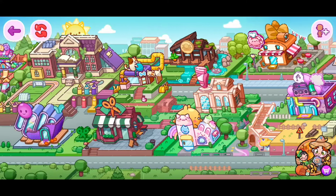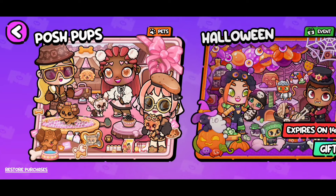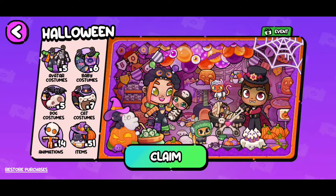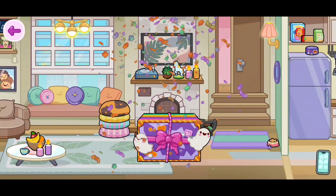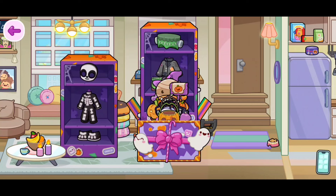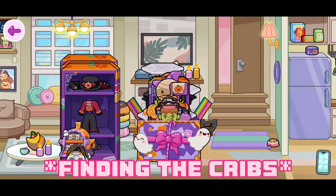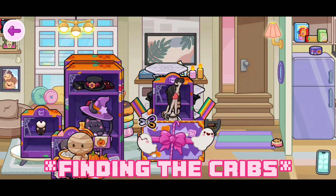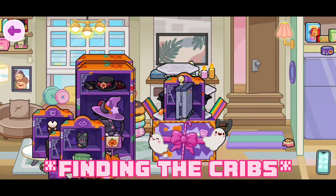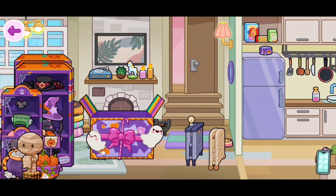If you guys want more cribs in Avatar World, you're able to click on the shopping cart. Once you do, it should take you here where you're able to get cribs. All you need to do is click on claim and you can open it. Once you do that, take all of the things out of the box until you find the cribs.